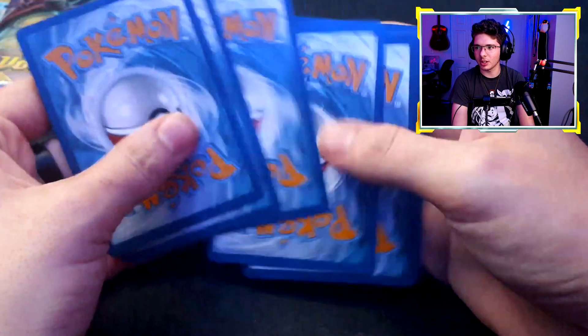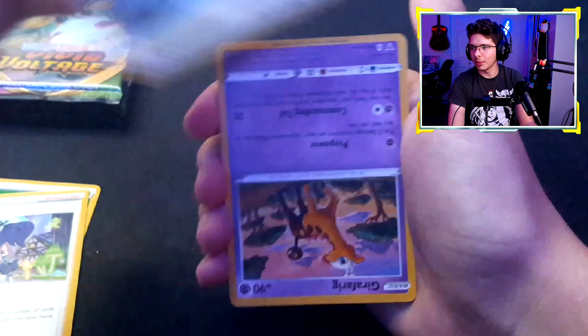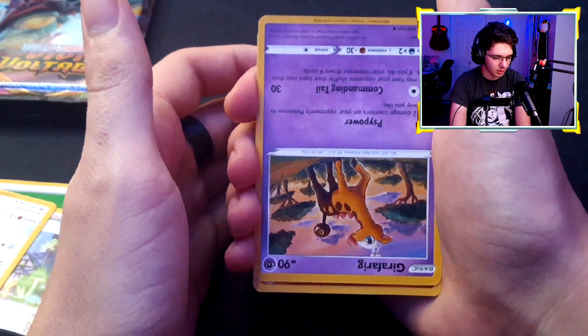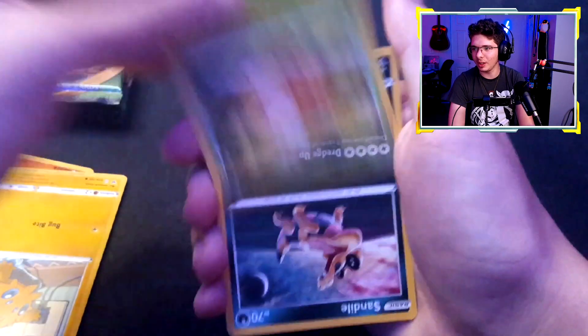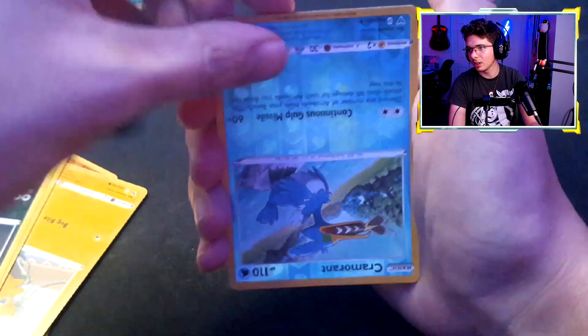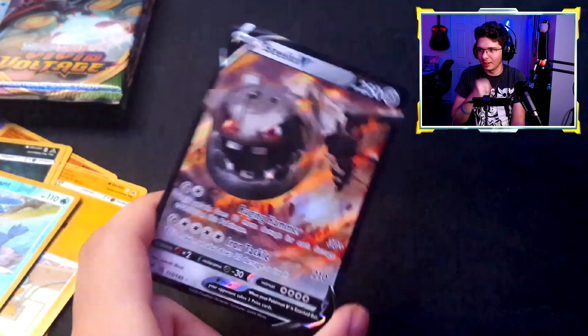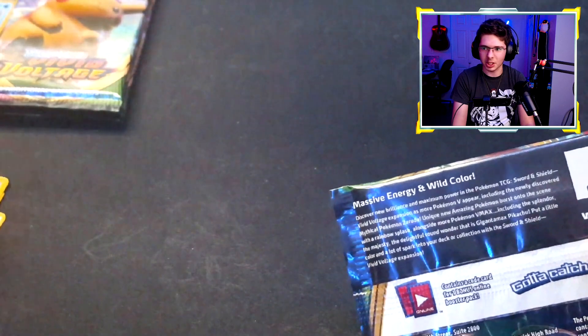Now we get to the Vivid Voltage packs — can we get some monkey in the chat? I think this set has white code and green codes, so I'm going to look away and open this pack upside down. Grass energy. Girafarig, Mudbray, Joltik, Weedle, Sandile, Taillow, reverse Cramorant — and Steelix V, let's go! That is such a shiny card, it's messing with the exposure.